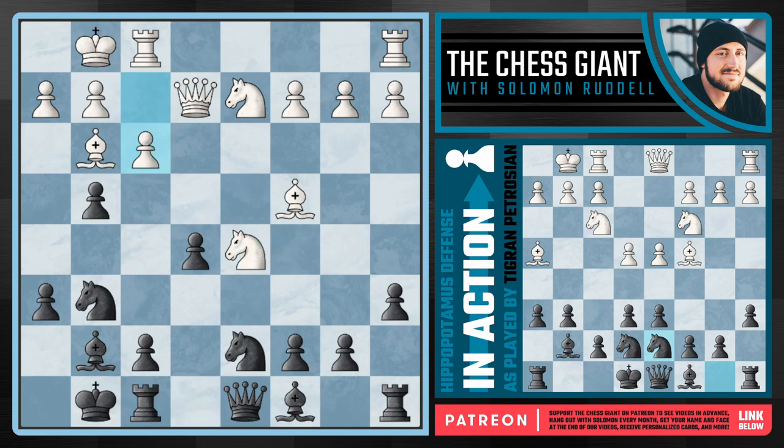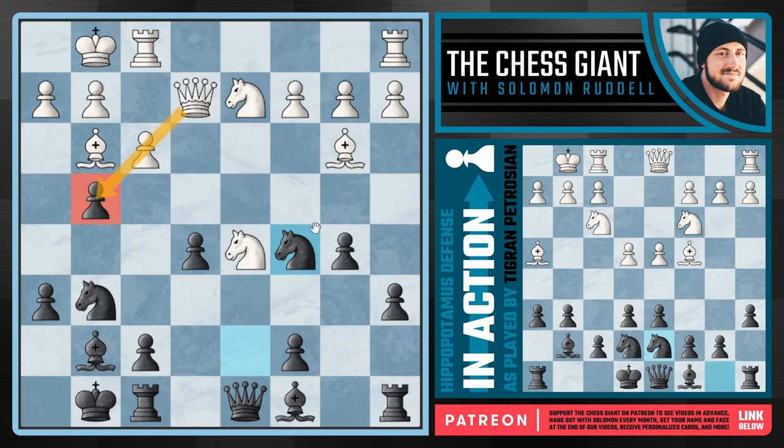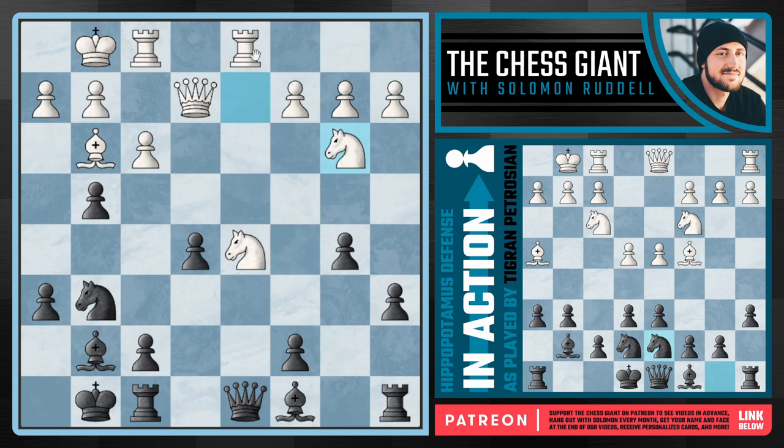So here we see this move of f3 from white, simply trying to break open the kingside and make this king on g8 a target. We see a response of b5 followed by knight c5 — again a key idea. Not only does it work against queen takes g4, but it also works pretty well in general. We are attacking this bishop on b3 and again threatening to simply win this knight on d5 after doing so. So here we see rook a1-d1, which is actually the best option, because now if knight takes b3 — which is what was played in the game — white can capture back and now this knight is defended by that rook on d1.